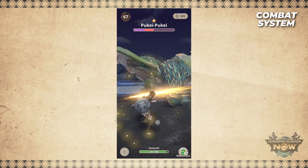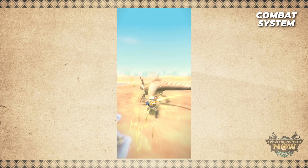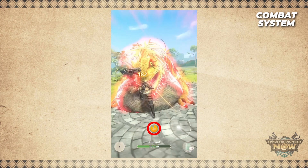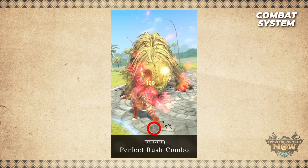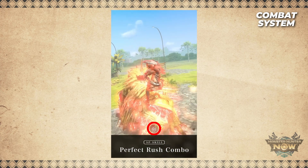Dodge at the right time and your character will do a special animation, and the next hit you land will do more damage. As you damage the monster, a circle gauge fills up — this is your weapon's unique special skill, and you can activate it once the gauge is full to deal massive damage.